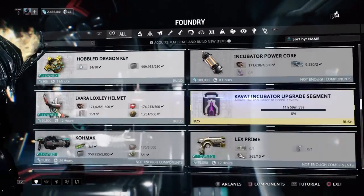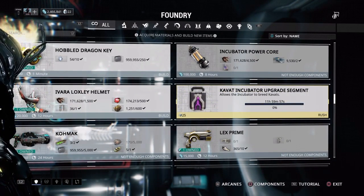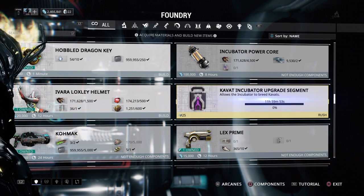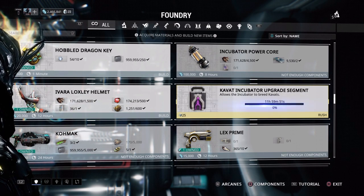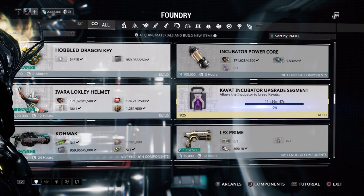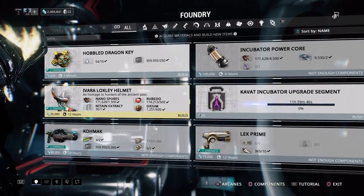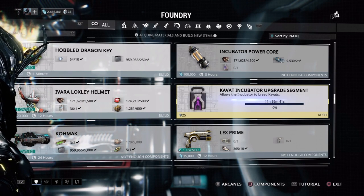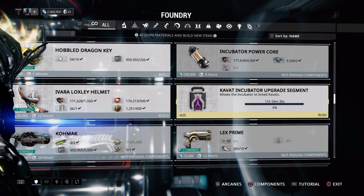Once my incubator is done in 12 hours, I will either have to purchase another starter kit to get 10 more genetic codes, or for these next 12 hours I'm going to be scanning as many Kvats as possible. That's basically how you get started with breeding your Kvats.